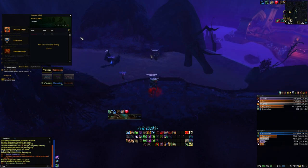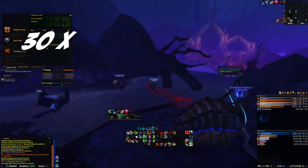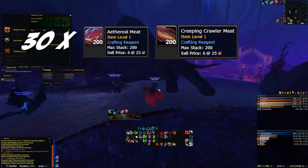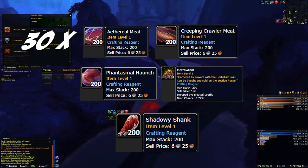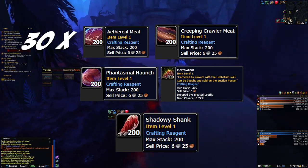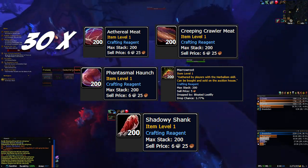Seriously though, you are going to want to hit up an auction house before starting. While you're there, you're also going to want to buy 30 of each of the following: Ethereal Meat, Creeping Crawler Meat, Phantasmal Haunch, Morrow Root, and Shadowy Shank. You won't need all of them, but this will save you time if you don't have the auction house mount or a mailbox handy while you're gathering.